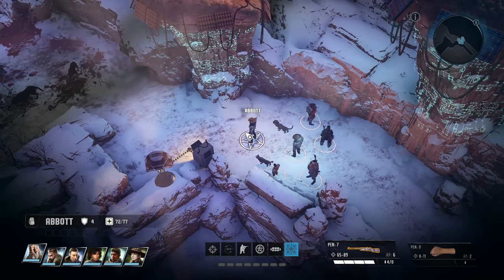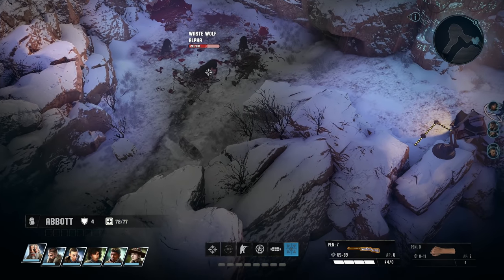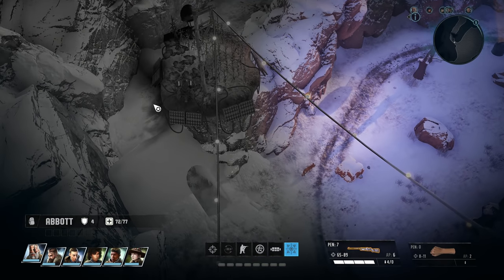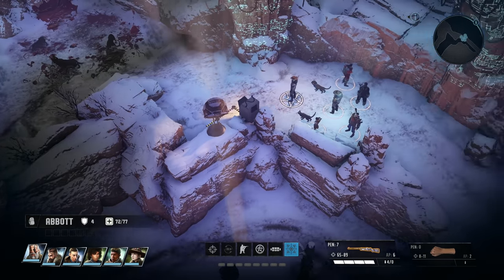Hey everybody, welcome back to Wasteland 3. We're up here overlooking these wolves — two of them, as far as I can tell. We have an alpha and two non-alphas, a couple of beta wolves. Looks like we could have had a cool shortcut through here, but we didn't notice it until we got to this side.